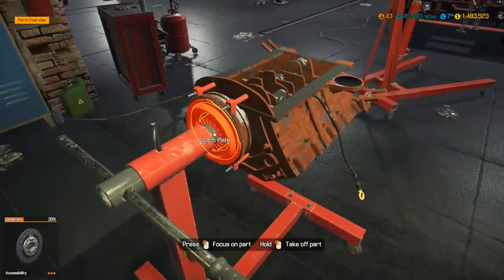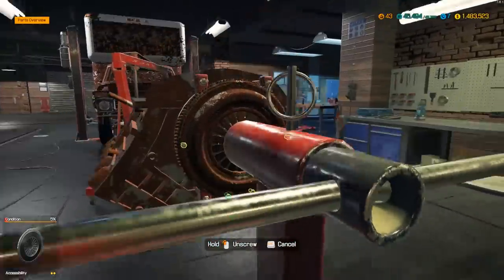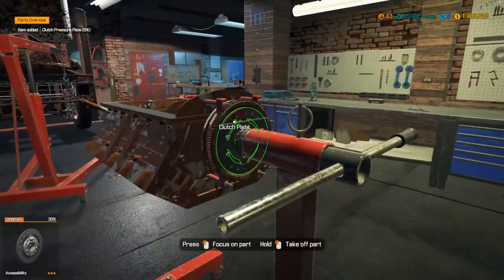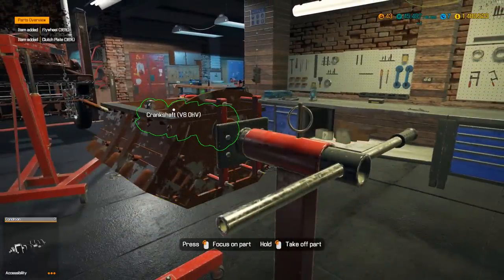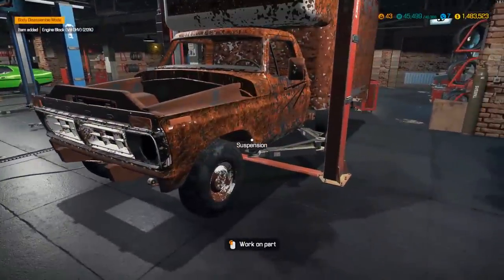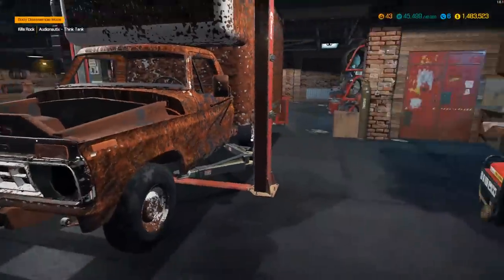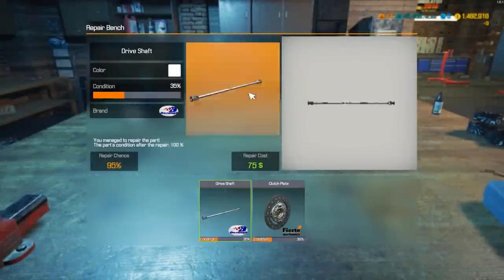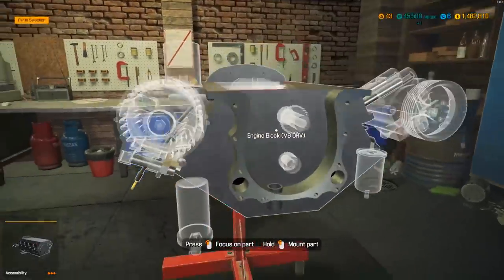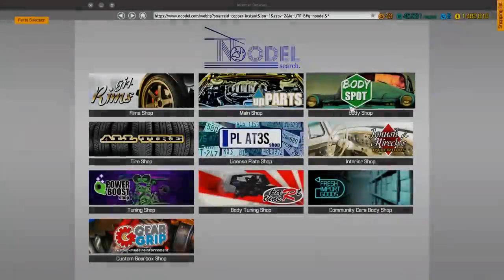The clutch piece is still on there. I'm gonna try to do this one as close to era-specific as possible — keeping it looking pretty much original. We'll find some factory paint codes for this year or model, which will help me figure out the year, but it's got to be late 80s. Looks like we just junked a crankshaft — better than an engine block. We're going to need a V8 overhead valve crankshaft.